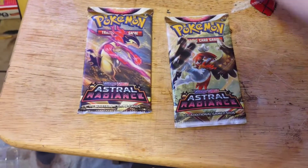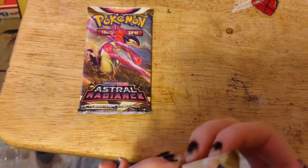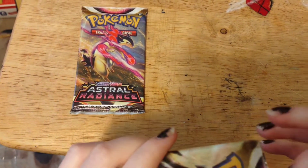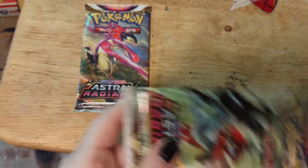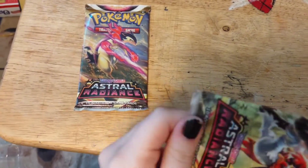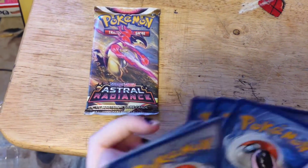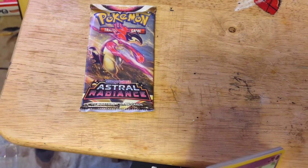And a Shaymin V-Star as our special card, which is pretty dope because I don't have it yet. I know there's a ton of cards in Astral Radiance I don't have, so let's hope we get something cool. I love Shaymin — probably one of my favorite legendaries, along with Deoxys, Jirachi, and Giratina. Those are my top four.